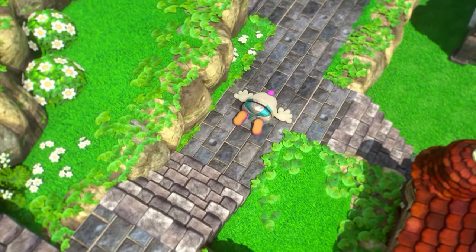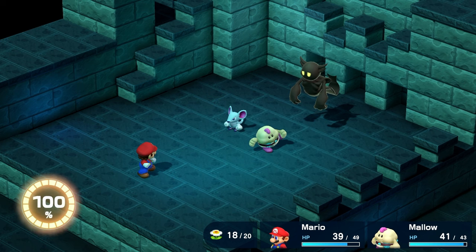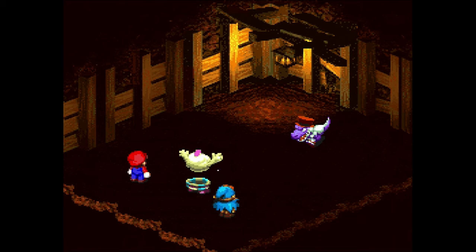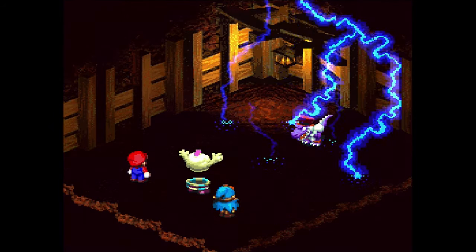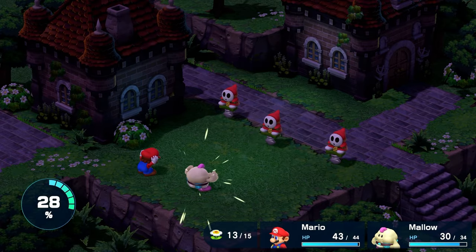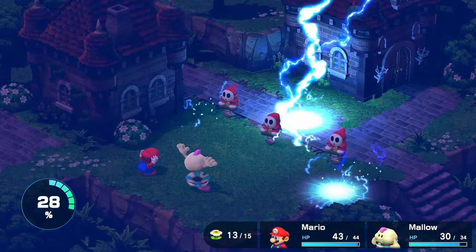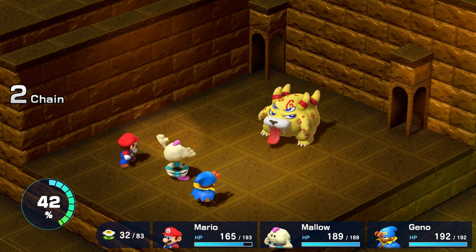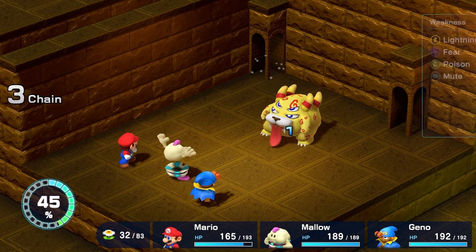Next up is Mallow. Mallow is absolutely useless when it comes to physical attack, so just ignore that stat entirely, pumping up his magic and throwing in HP every third level when it has the extra bonus stat. Mallow was quite useless in the first game, and is only mildly better in this one. He is key for leveling at lightning speeds at the beginning and mid game. Other than that, I really only use him to scan enemies for their weaknesses using his Thought Peak spell.